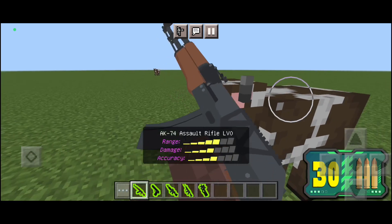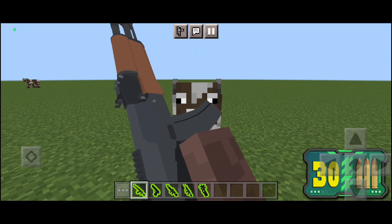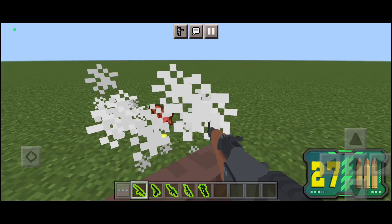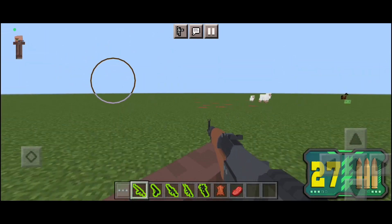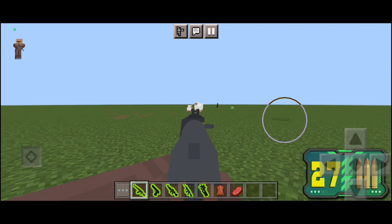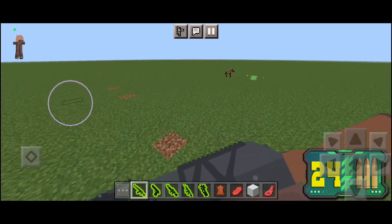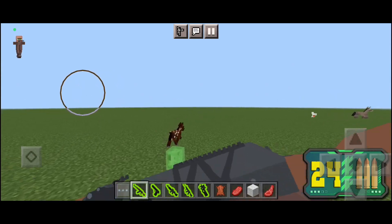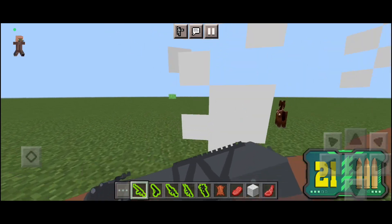So first we're gonna test the AK-47 on the scowl. To fire, you just hold your screen, aim on your target, and hold your screen — that's how you fire. If you want to aim down sights, you just have to sneak and you're aiming. It's pretty powerful, not gonna lie. Gonna test it on this slime over here.